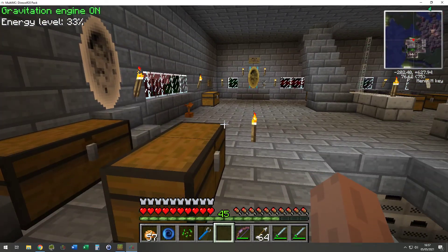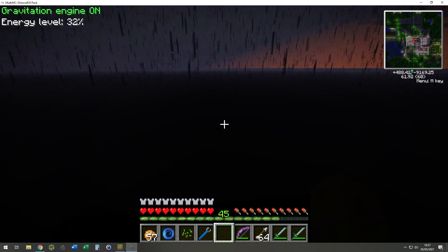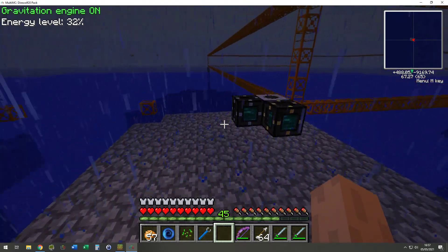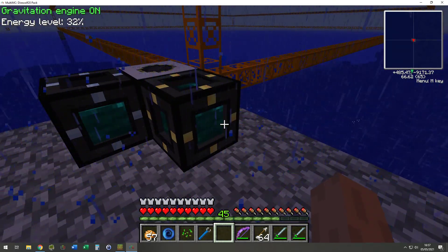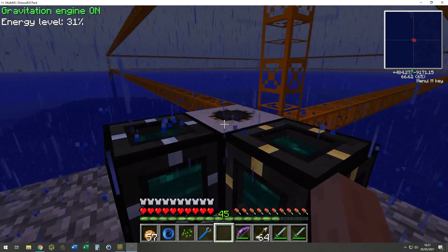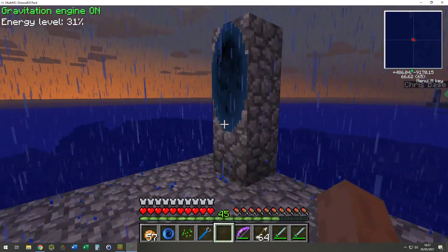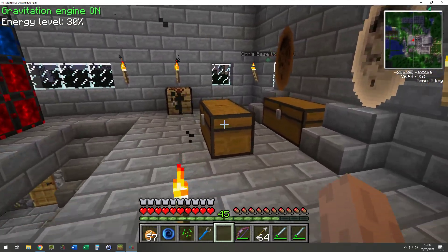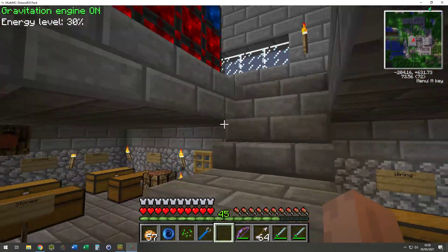The gravitation engine is on at 33 percent. Through here — there's a bit of lag — this is where we did our mining. We didn't use Environmental Tech or anything like that. One tesseract here is doing energy to power the quarry, and the other one is where the items go back to the processing plant. These pipes look like they're from the Portal mod.